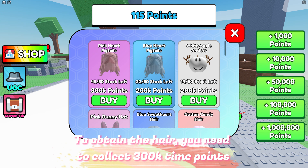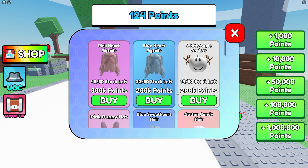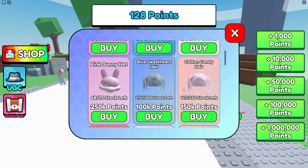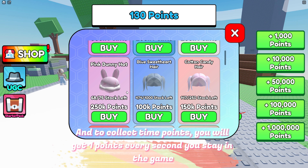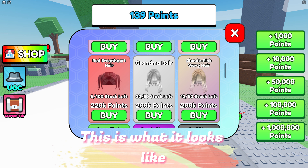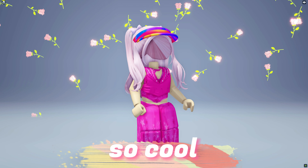To obtain the hair you need to collect 300,000 time points. There are also other free hairs and cute items. All these items cost different amounts of time points. To collect time points, you get one point every second you stay in the game. It will take a long time, but it's really worth it. This is what it looks like — so cool!